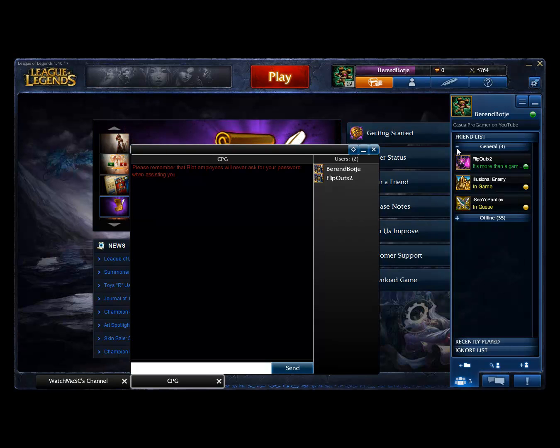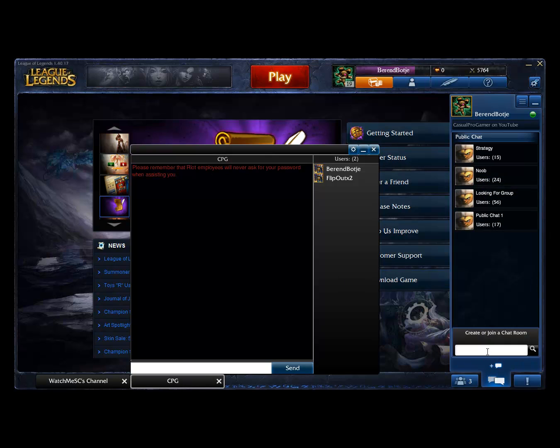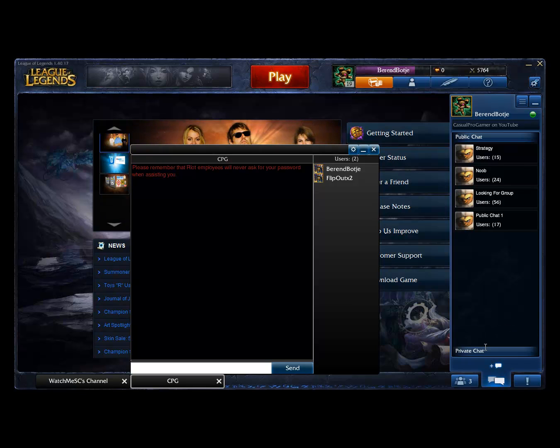Anyway, this is all about this chat room. Just hit the control button here, hit plus to join, then type CPG, enter, and you will join the Casual Pro Gamer chat room. Yeah, that's it — there's not a whole lot more to say. Hopefully I'll see you soon and we will be able to do some nice custom games.